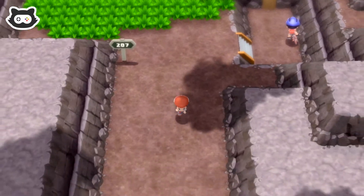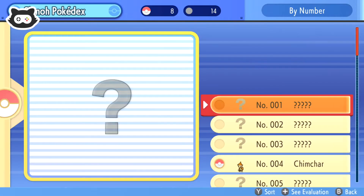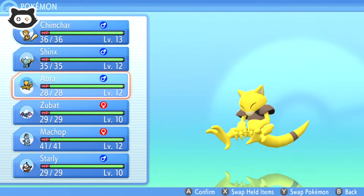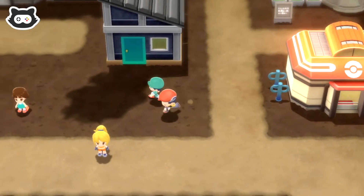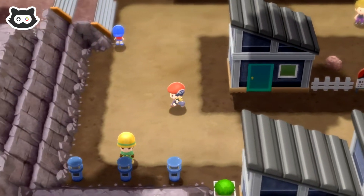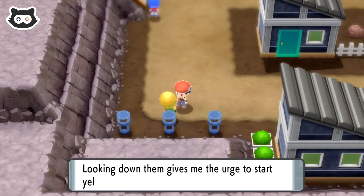We also need to do some training. We've got a lot of Pokemon from the last couple of episodes - our Chimchar, Shinx, Abra, Zubat, Machop, and Starly. So we've got a pretty good party going on. We'll head out and check the vents that exchange hot air - we already know about that.